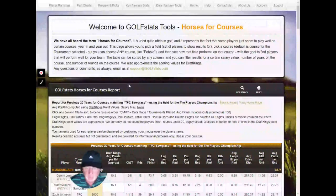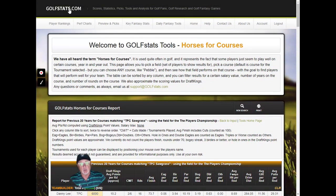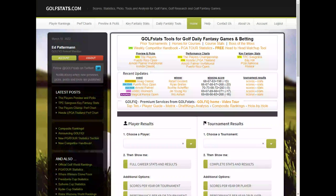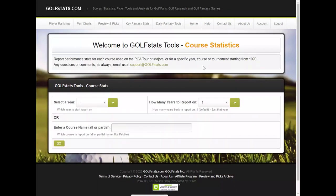That's horses for courses, showing you which players have played best on the course for this week. Let's go on to course stats. Course stats is a similar look at courses — I can pick a certain year or a specific course and see how the results have been on that course.